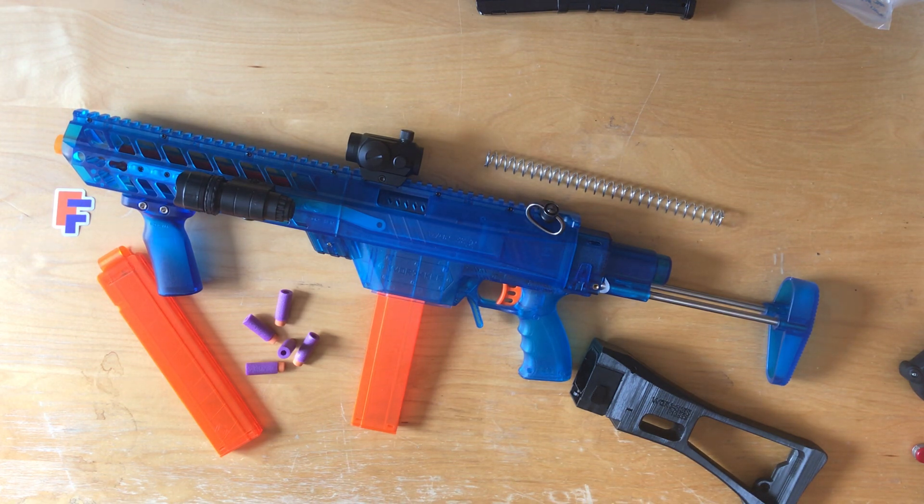My current setup is a Full Metal Breach, an Expanded Plunger Tube, and a 9kg Retaliator Spring. With the current setup I'm getting about 130fps — that's without a Scar Barrel. 130 is the cap for Foam Flinger Nerf games, so it's pretty perfect.